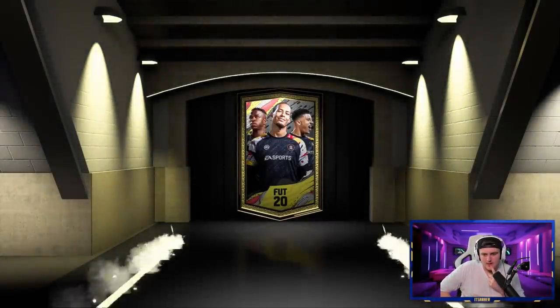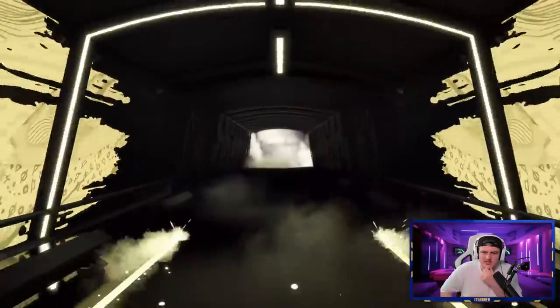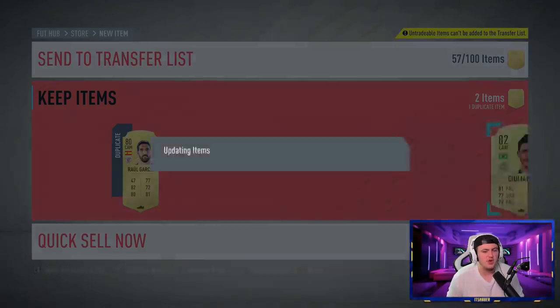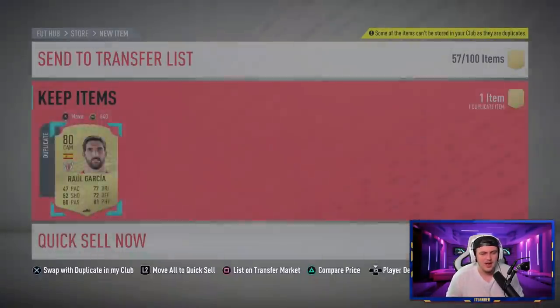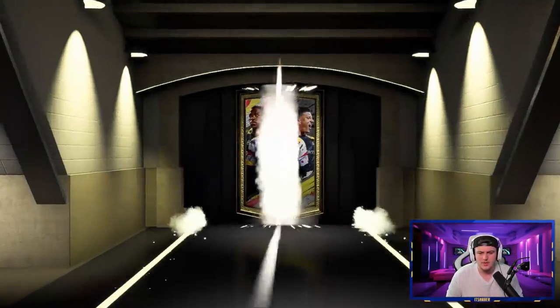Three packs left — let's see a walkout please! This one's going to be Guiliano — almost a board but not quite. We've not done too bad from 20 packs overall: two walkouts, both informs — Koscielny and Aurea — plus 87 Thiago and a few boards here and there. Not been horrendous.